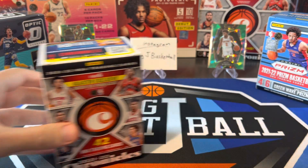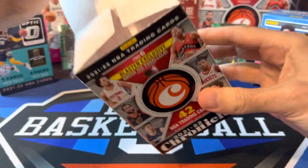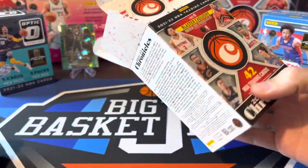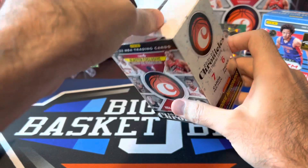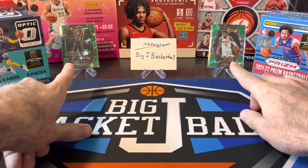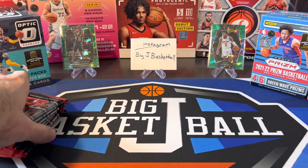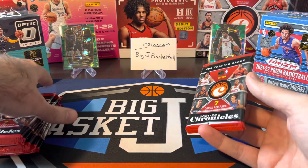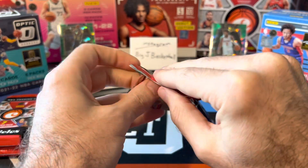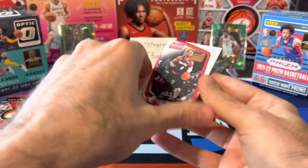Let's go ahead and do Chronicles first. There's still really good hit potential with Chronicles, and the times I've done these battles in the past, Chronicles usually does pretty well, especially if we can get an auto or a green ice chrome card. In the background you'll see some select green — Isaiah Jackson and the Miles McBride premier level are the only green ice rookies we hit out of the select blasters we did last week. Let's go ahead and start with Chronicles.